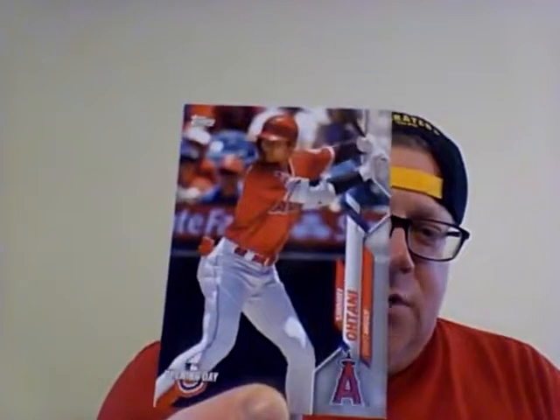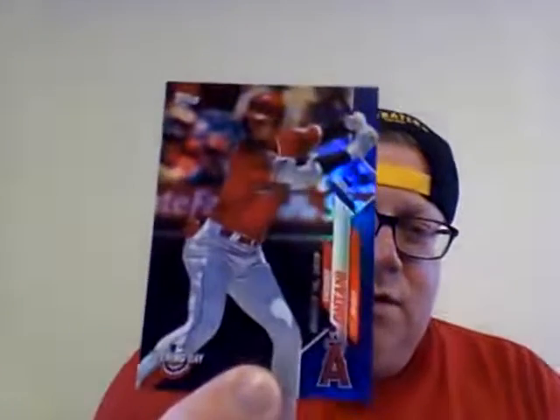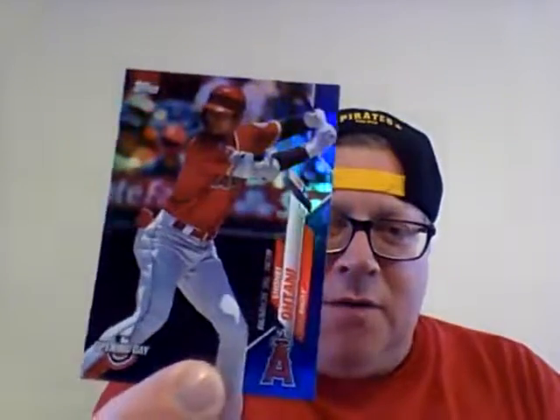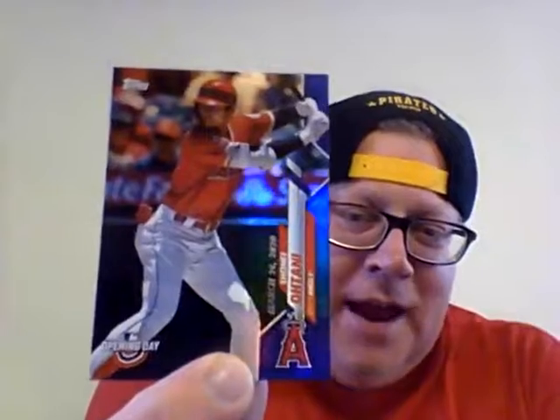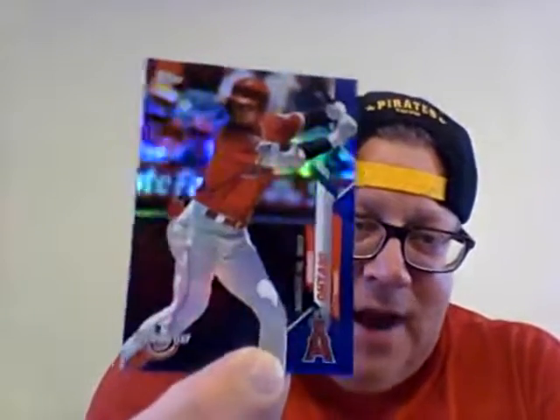Now this is cool - I pulled the Ohtani from Opening Day, and in the exact same pack right behind it was the foil, the rainbow foil, whatever you want to call it. And I know a lot of people have already talked about this, but as you can see, these are going to be error cards because it says here Opening Day is March 26th.